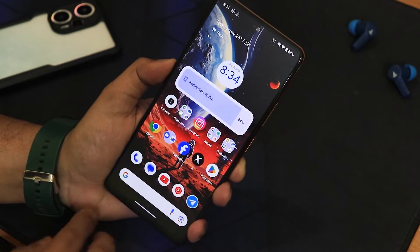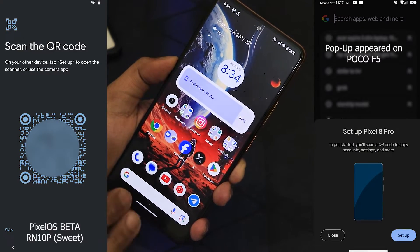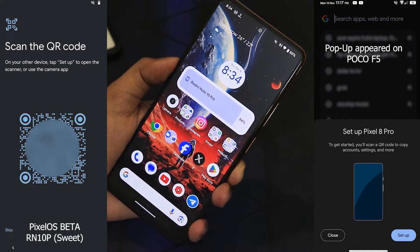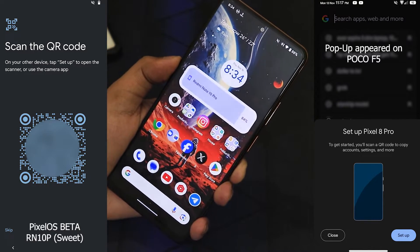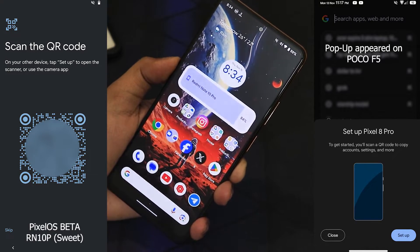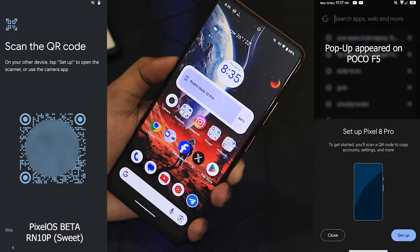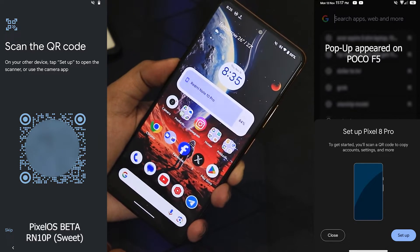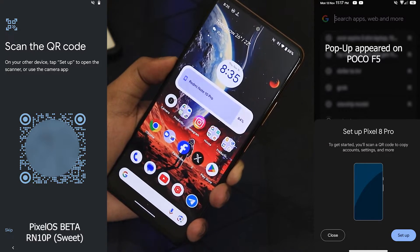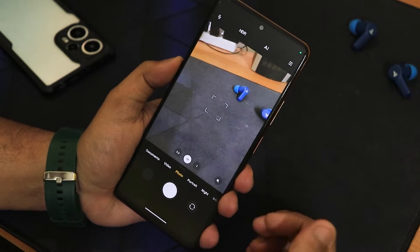One really cool thing about this ROM is that while setting it up for the first time, it supports wireless restoring of Google app data backup from a different phone. I used my Poco A5 to restore the app data wirelessly — I just scanned a QR code from the Redmi Note 10 Pro to the Poco A5, and all my apps and data were restored perfectly. The Pixel wireless backup and restore is working great on this Pixel OS.